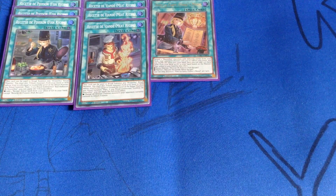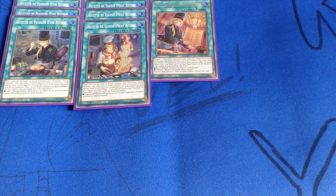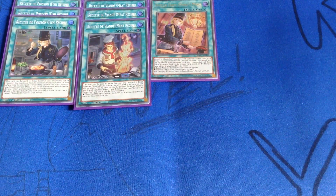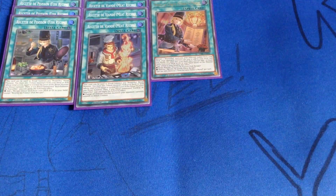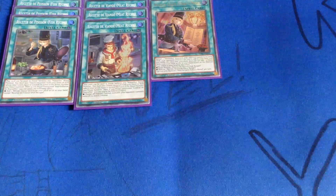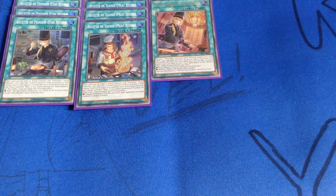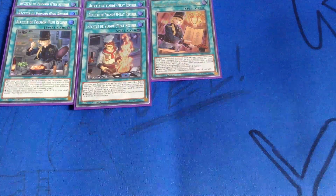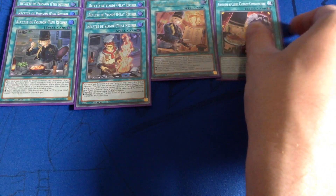The meat recipe bonus effect doesn't actually come up very often, but it can. It says if you ritual summoned Conferus de Nouvels, you can apply the following effect: change all defense position monsters your opponent currently controls to attack position. And then Today's Menu — the one that should be a three-of — is your searcher. Reveal two Nouvels monsters with different names from your deck, your opponent chooses one for you to add to your hand and you shuffle the other into your deck. Then you can add one recipe card from your deck or graveyard based on the monster type added to your hand: if it was a beast warrior, you add the fish recipe; if it was a warrior, you add the meat recipe. Then a single copy of Culinary Confrontation.